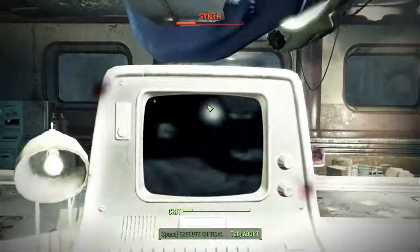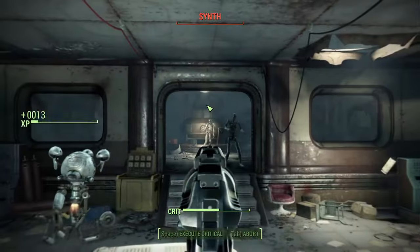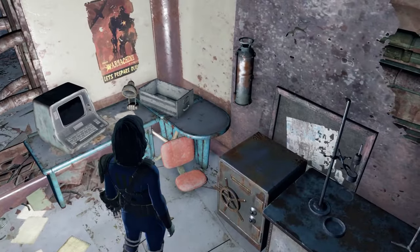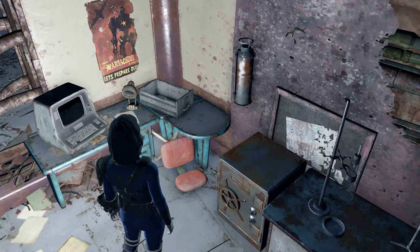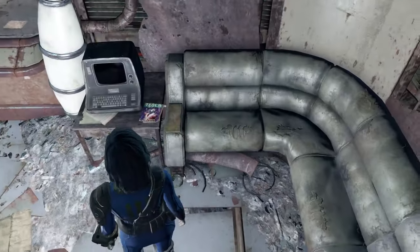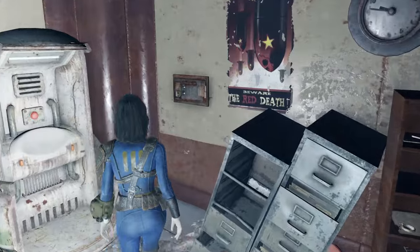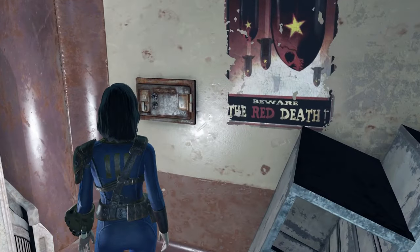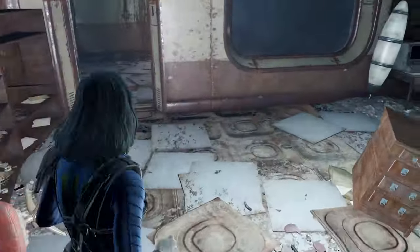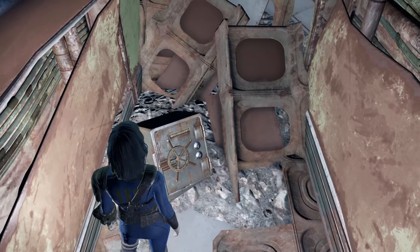ArcJet has a lot of valuable items and components if you take your time to look around, like an expert safe and terminal in the weapons and armor workbench area. You'll also find a Tesla Science magazine granting 5% more critical damage on energy weapons, along with an advanced wall safe, and if you follow the open floor path, a novice safe with more goodies inside.